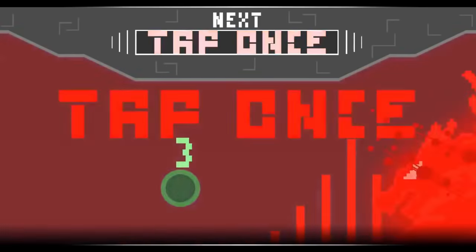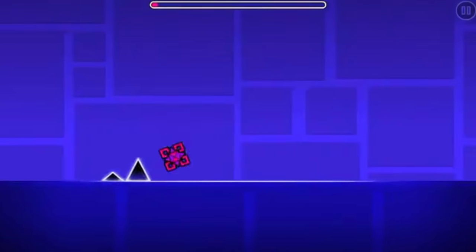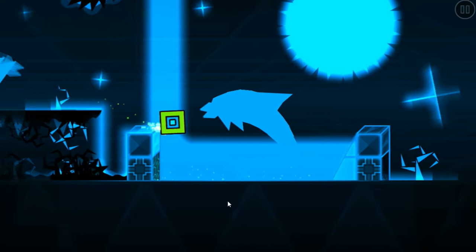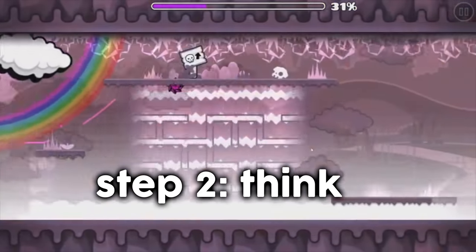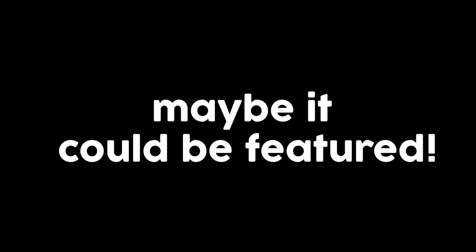Way number three — and the final and most difficult way to get featured — is to actually make a good level. Yes, making a really good level takes lots of time, effort, and skill, but it can pay off when you get noticed. Take a look at your level: if there's under 2,000 objects, you're probably not trying hard enough. If your decoration is bland and boring and the entire level is awful to play, you're probably doing something wrong. A good general test to find out if your level is feature-worthy is to play the level and afterwards think: "Was the level I just played good or was it bad?" If you answered "yes, the level I just played was very good," then it could be feature-worthy.